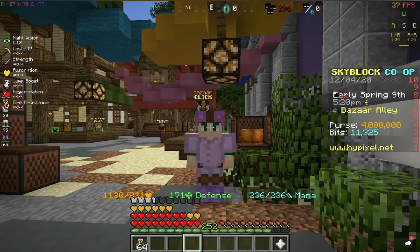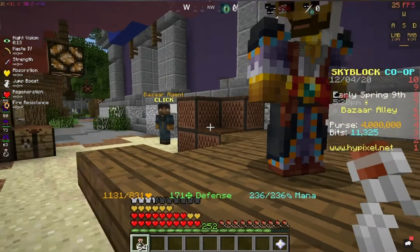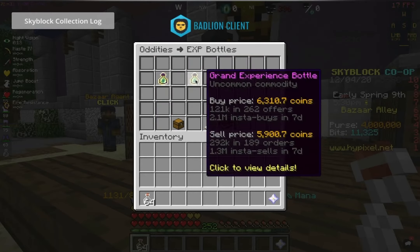Hey guys, welcome back to the Hypixel Skyblock money making method. Today's money making method is enchanting bottles, or EXP bottles, and this one is going to be a grand EXP bottle.